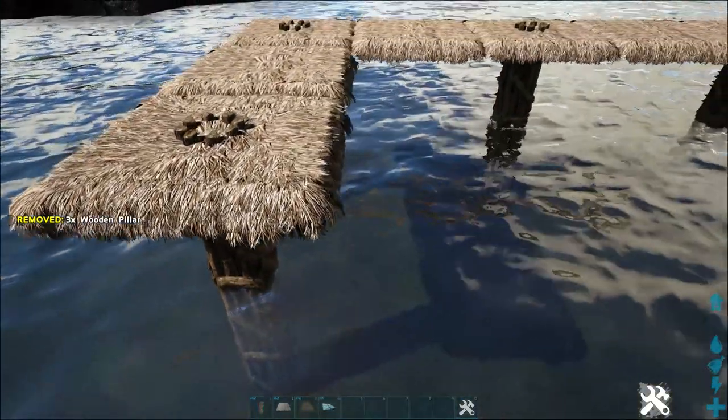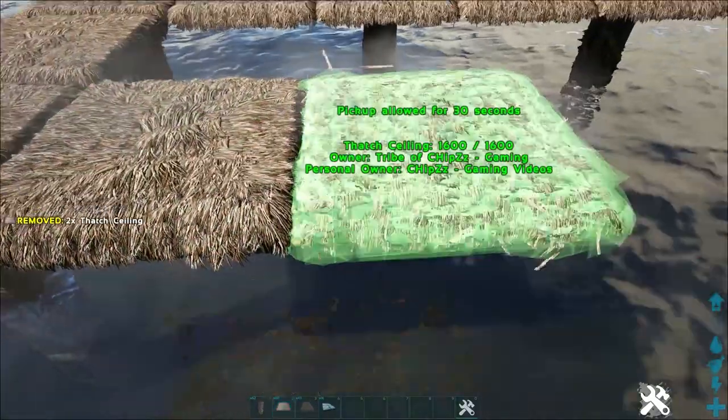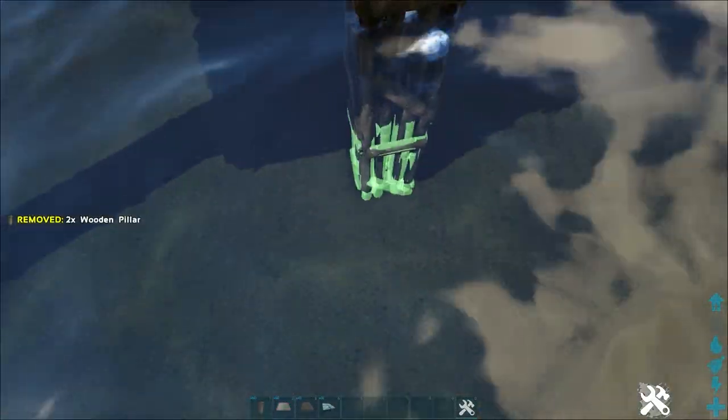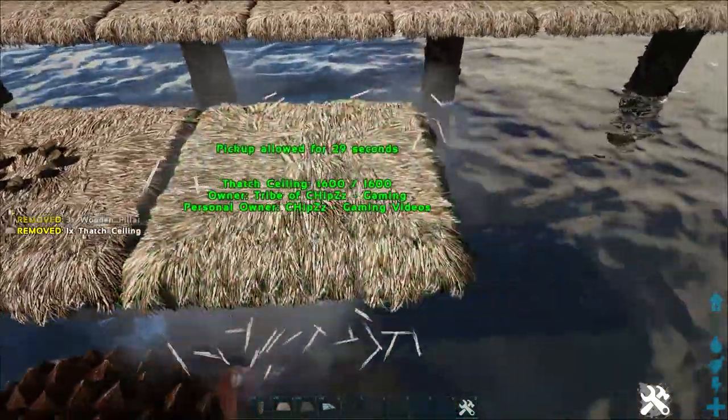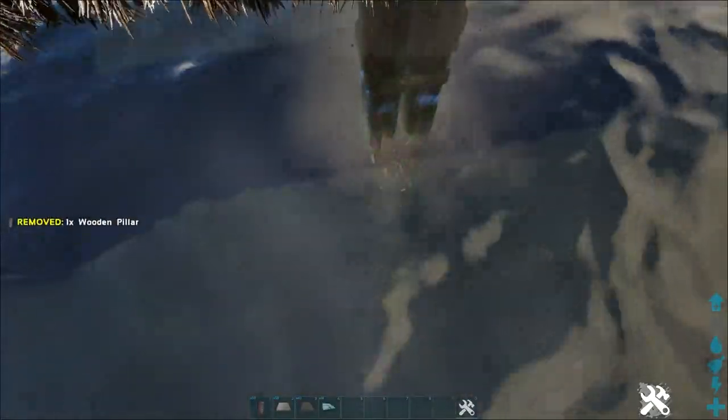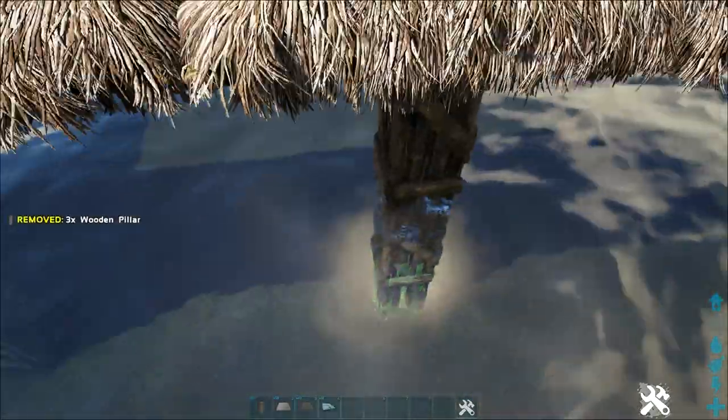As you can see at this point, I'm now having to place three pillars — that may happen. It just depends on how even the ground is below your water. Then add six more ceilings so we can have another row of seven here on the back side. Place the pillars down all the way — every other ceiling you have to place pillars. Get to seven total ceilings, so we're back at the start.